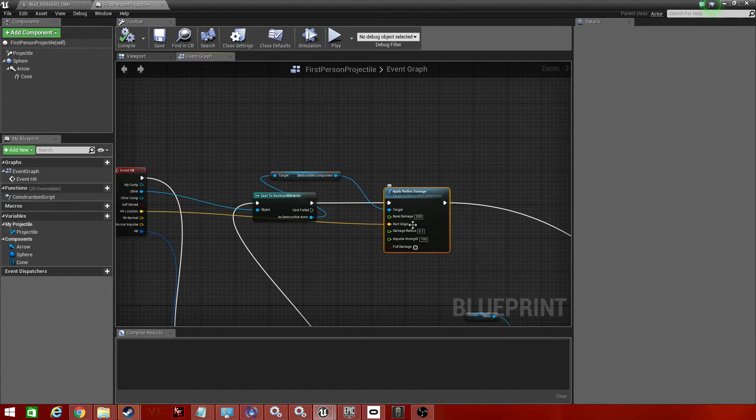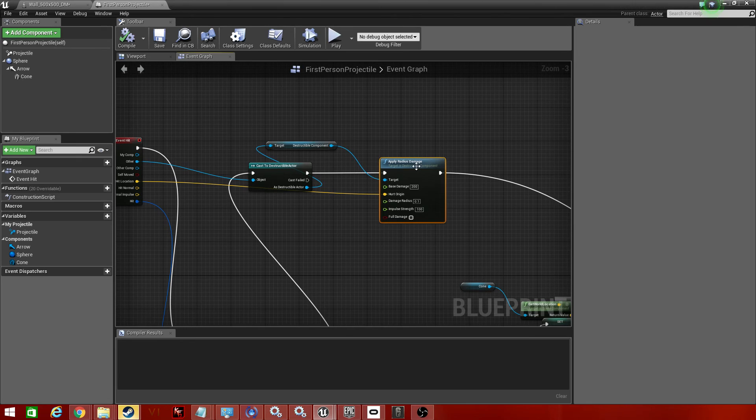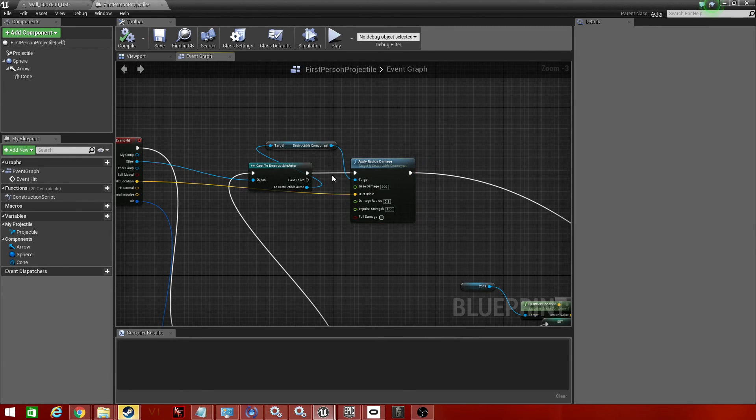The difference between Apply Damage and Apply Radius Damage is that radius damage lets you apply damage to a specific point on the mesh, which is what we're looking for. Connect Hurt Origin to Hit Location — that's where we want to hurt the mesh. Connect Destructible Component to Target. For Base Damage, set it high; I set mine to 200. Set Radius Damage to 0.1, because you want the round to affect that specific piece only, not knock off four pieces at once. Set Impulse Strength to 100.